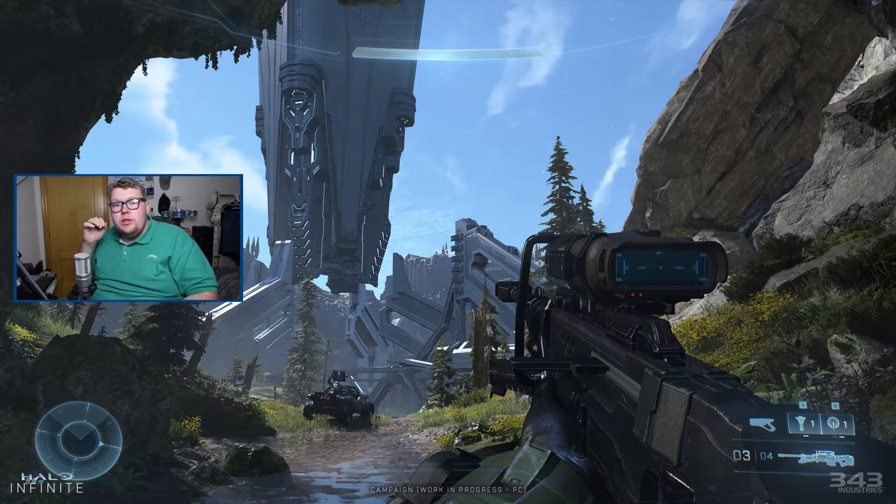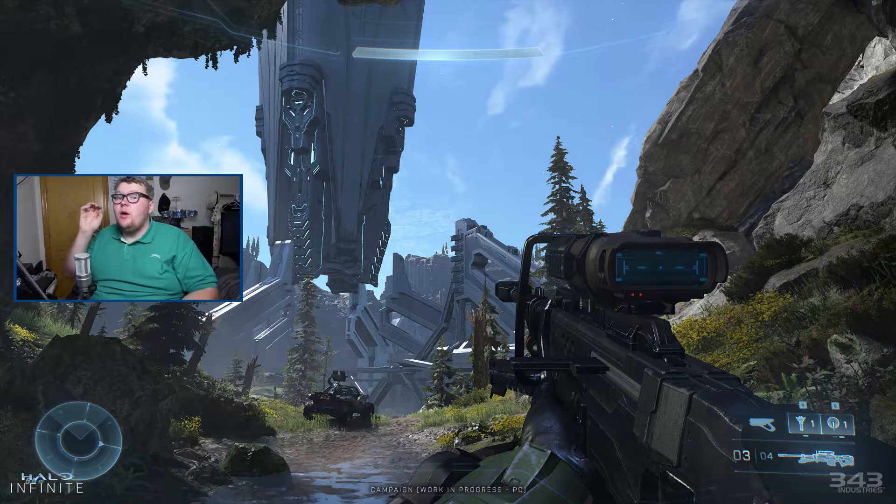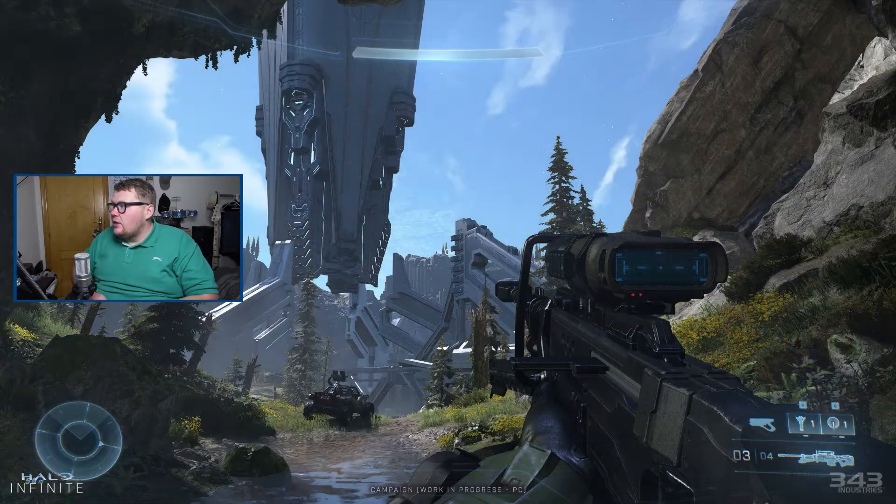The rocks are beautiful, the grassland looks beautiful, and they've also changed the heads-up display ever so slightly from the July reveal. If you look in the bottom right-hand corner you can see your ammo counter, and instead of having your armor ability, grenades, and things to the left of it, they've moved them above where your weapon is on the HUD. In a way it takes up less space at the bottom, which looks absolutely fantastic. The reflections and lighting look so much better than the July reveal.